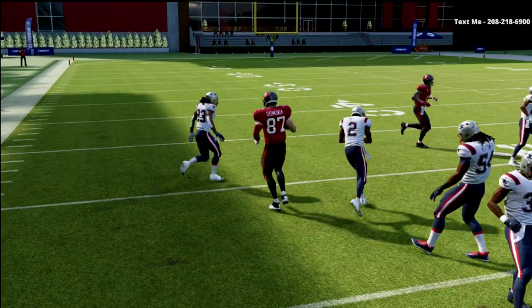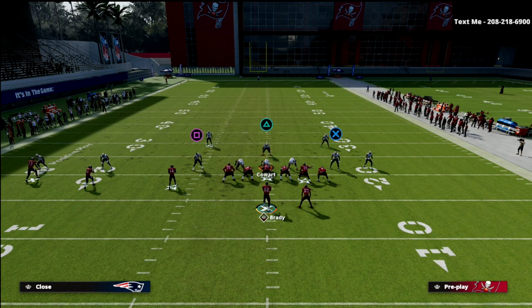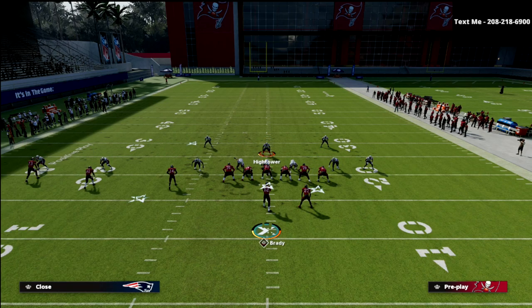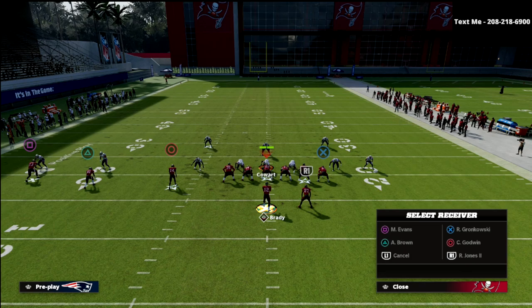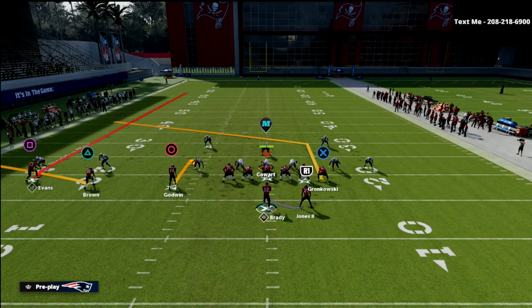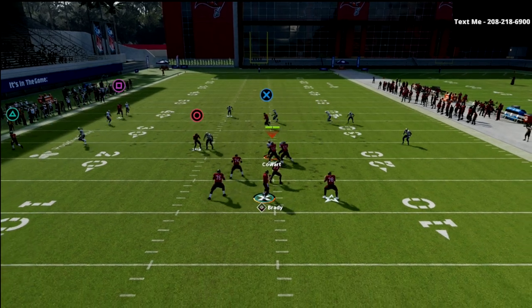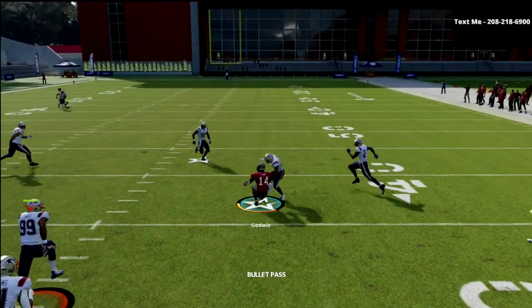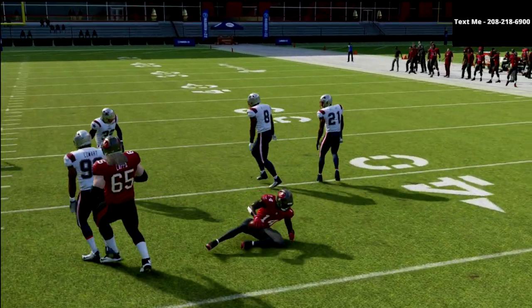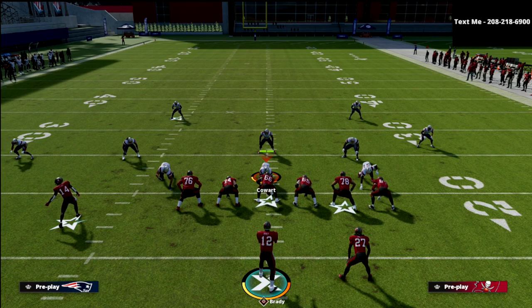I want to show you another situation — something I really like to do against double Mabel or double flat. If they're double flatting and they're usering the tight end post, what we can do is use playmaker, because when they double flat the whole middle of the field is open. We can sit in the pocket and then playmaker that circle receiver to the right — a nice little check down, and when they're dropping nine or ten people into coverage, it's a great way to get around that.